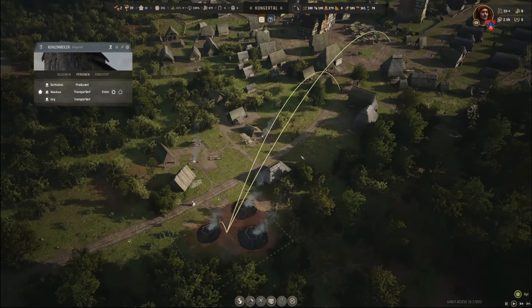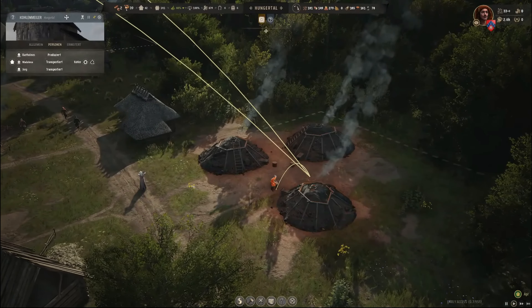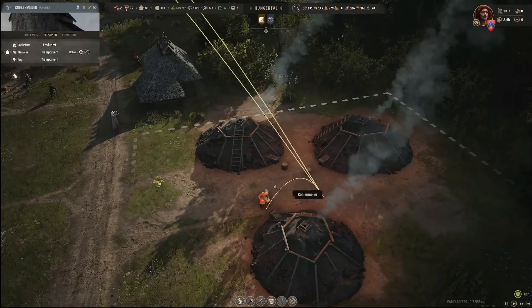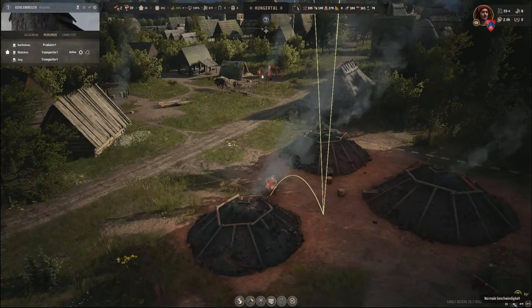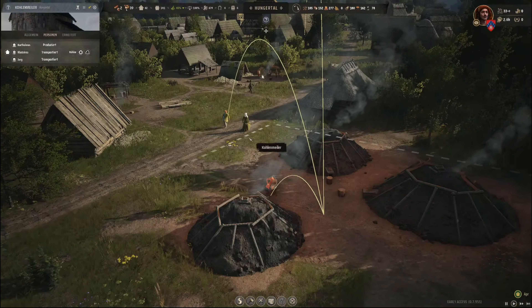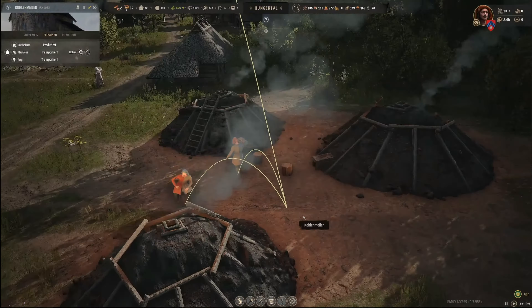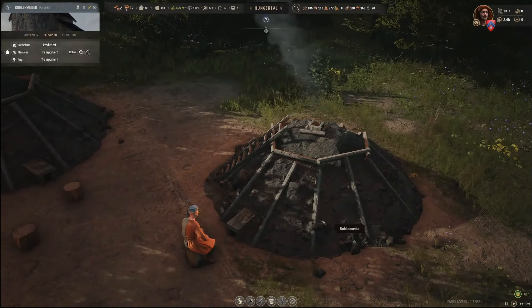Zum Köhler schmeißen sie hier rein, warten bis es fertig ist und dann transportieren sie den Kram wieder zurück zum Lagerhaus. Viel mehr passiert hier im Prinzip gar nicht. Warten natürlich trotzdem, bis der andere Kollege da ankommt. Transportiert Holzkohle – ist schon fertig produziert dann hier. Allgemein dreimal Holzkohle tatsächlich.